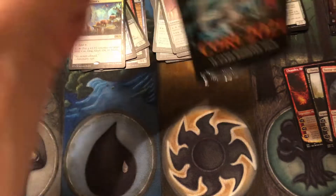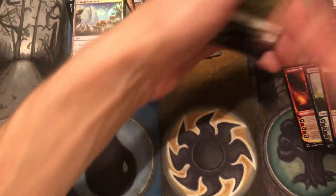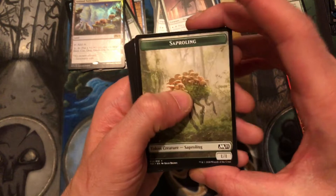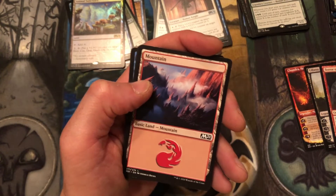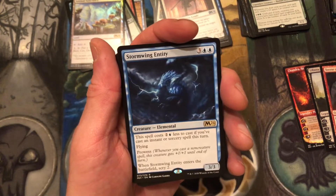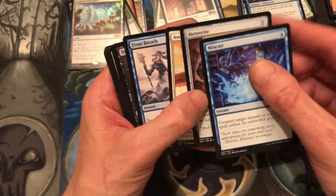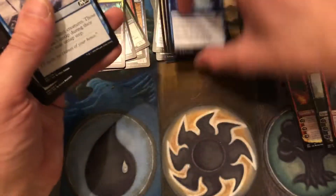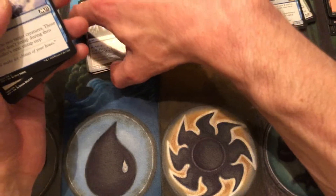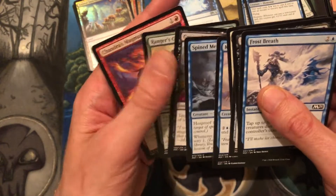Shrines look like they could be fun. I'm not big on going more than two colors in a limited environment — depending on the environment, sometimes splashing a third isn't too terrible, but I like keeping my decks as simple as possible in limited. Stormwing Entity and then our little Meteorite — fun little card. I like the flavor of that card; it's not the best card in and of itself but the flavor is cool.